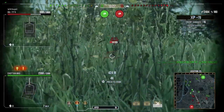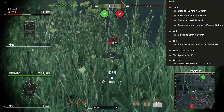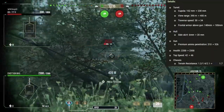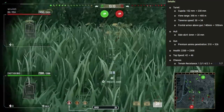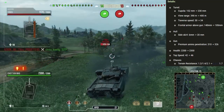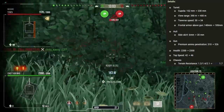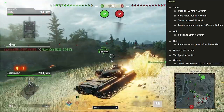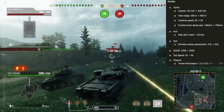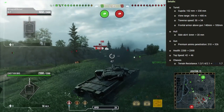The buffs to the Chieftain include: cupola armor from 152mm to 230mm, view range from 390 to 400, traverse speed from 30 to 34 degrees per second, frontal armor above the gun from 140 to 185, side skirt armor from 6mm to 20mm, premium ammo pen from 310 to 326, health from 2200 to 2300, top speed from 42 to 46, and improved terrain resistances to 0.81 and 1.7.